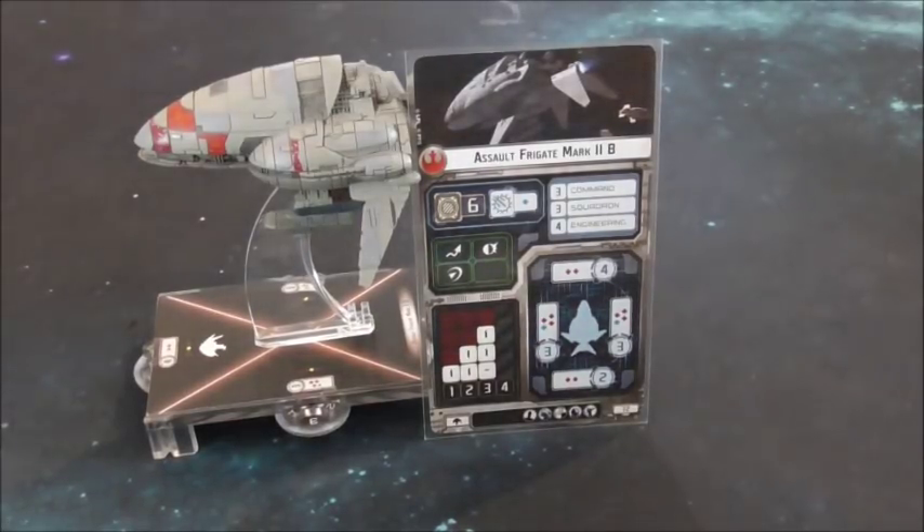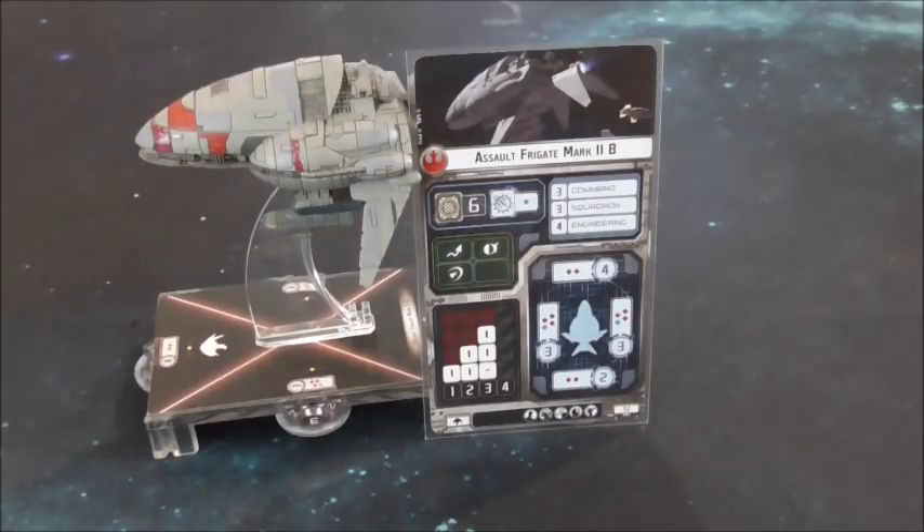Let's check out the Assault Frigate B. It's got 6 hull, a brace, an evade, a redirect, it can go to speed 3 although it's not super maneuverable. It has 3 command, 3 squadron, 4 engineering, has 2 red out the front and rear, 3 red and a blue out each side, it's 72 points, it has an officer slot, a weapons team slot, an offensive retrofit, a defensive retrofit and a turbo laser slot.